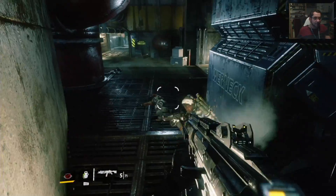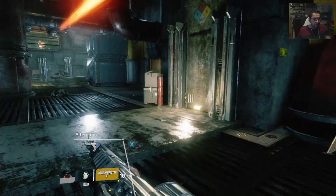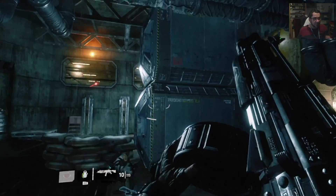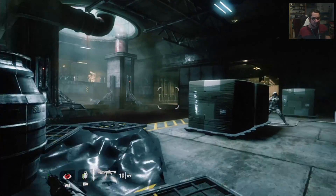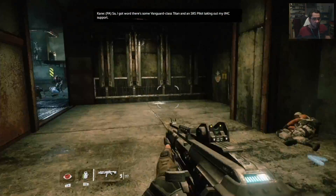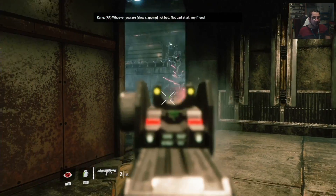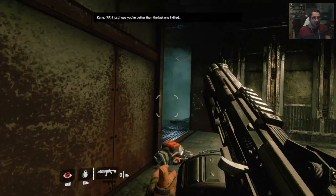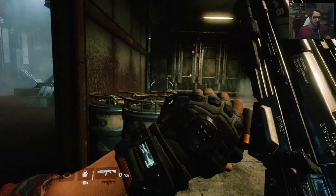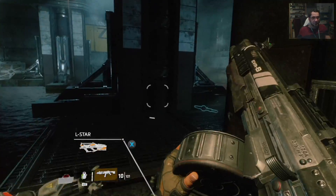Better hide. Looks like someone's got some kind of gatling or artillery gun up there. So I got word that there's some vanguard class titan and an SRS pilot taken out by IMC support — whoever you all were. Maybe when they explode they take out other dudes — looks like they did. They just call at ya, they'll do nothing to stop ya.